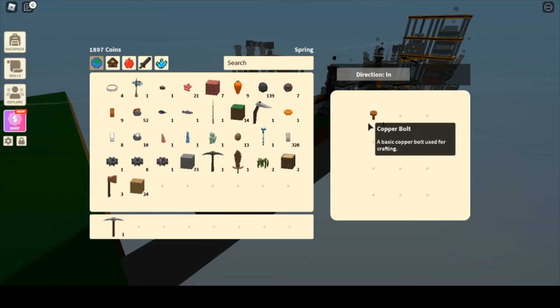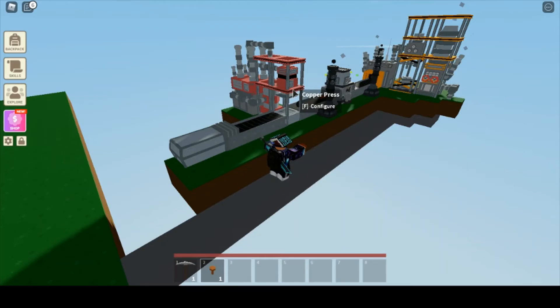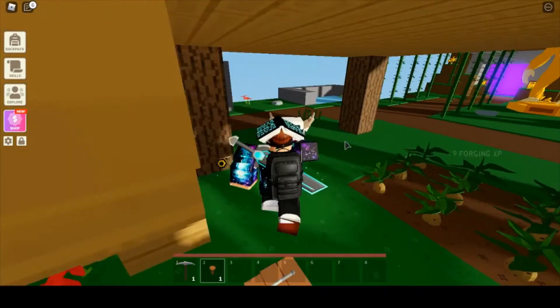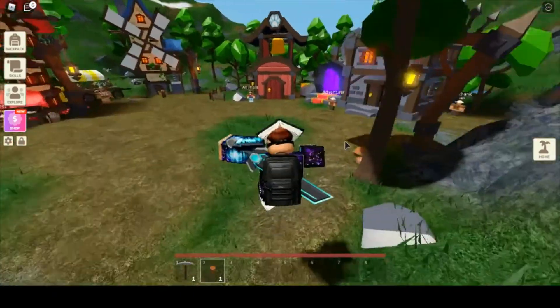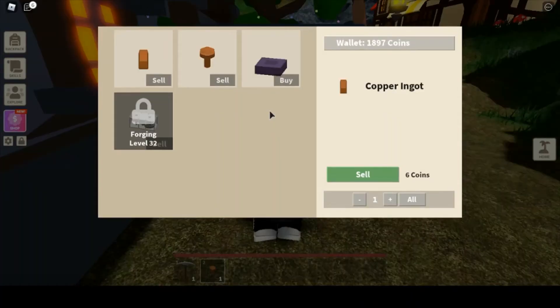Now I have this lovely copper bolt — I'm going to go sell it to the mechanic in the hub because it is totally worth it. Like very little work got me 200 easy coins. You just go talk to Jack in the hub, say you have a copper bolt, sell it, and boom shakalaka — you've got 200 extra coins just like that.